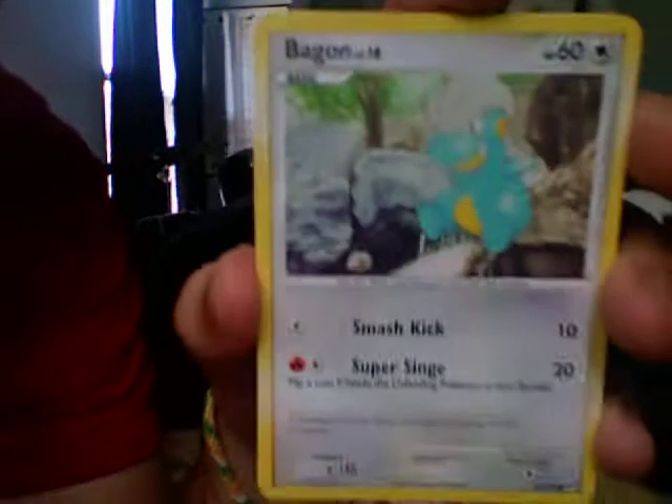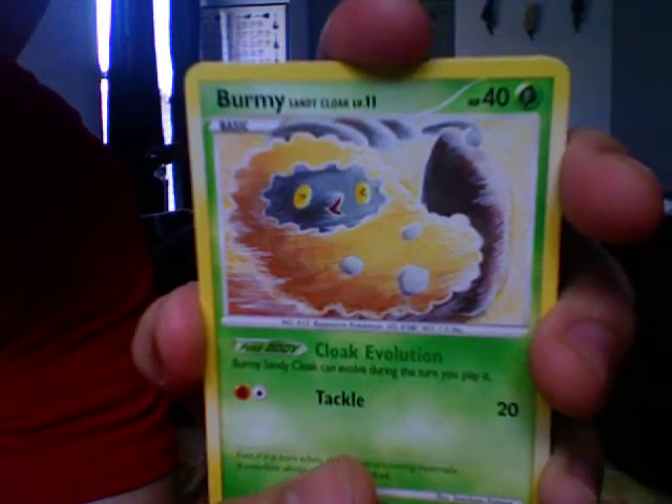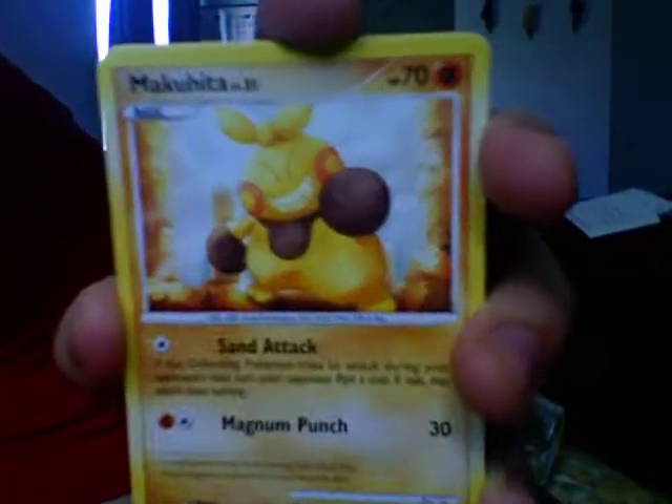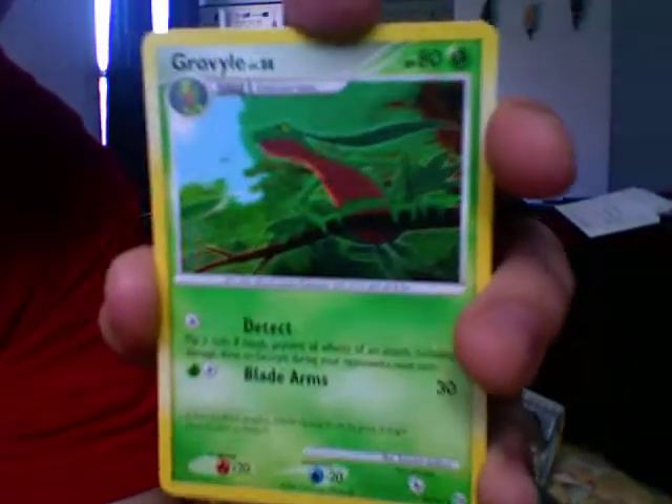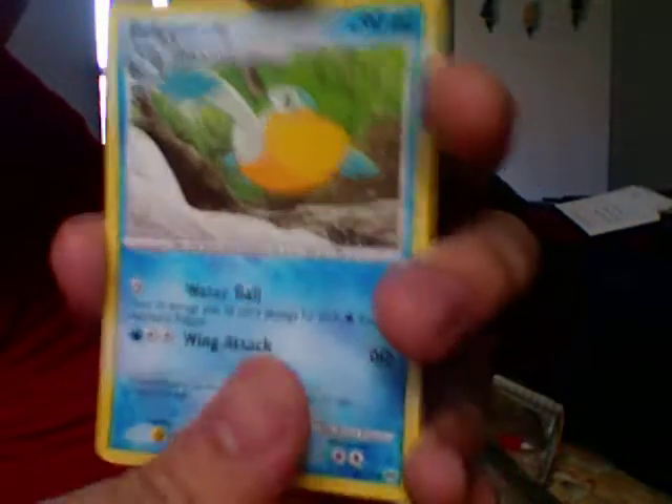One more to open. Come on Zapdos, give me a good pack. We got Bagon, Burmy — Sandy Cloak — Makuhita, Tangela, Buneary, Rapidash, a Grotle, a Pelipper, and a Raichu Reverse, which is a rare. Two reverse rares so far.